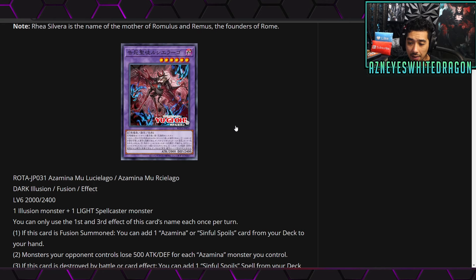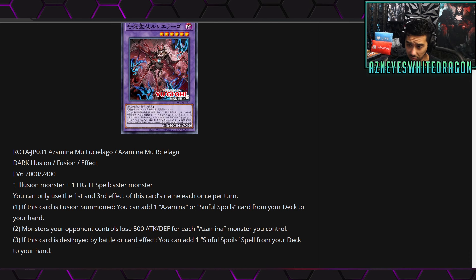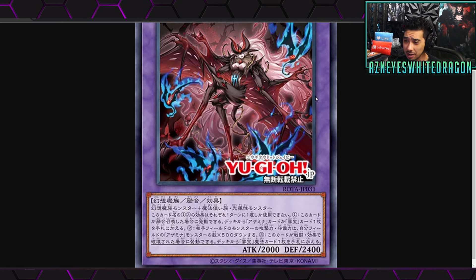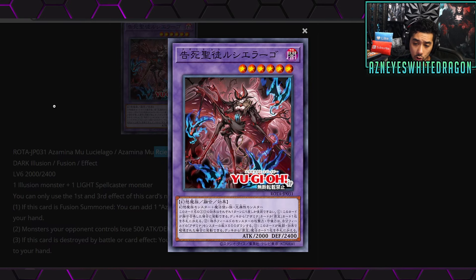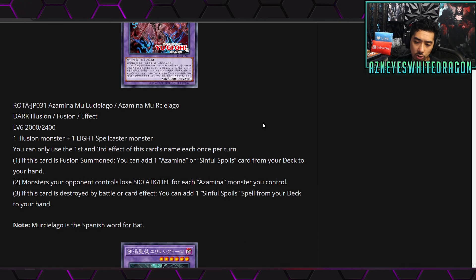Next we have Azamina Mu Rustliago — maybe a different translation. It has 2000 attack, 2400 defense, and requires an Illusion monster and one Light Spellcaster monster. You can only use the first and third effects once per turn. The first effect: if this card is fusion summoned, you can add an Azamina or Sinful Spoils card from your deck to your hand. The second effect: monsters your opponent controls lose 500 attack and defense for each Azamina monster you control. The third effect: if this card is destroyed by battle or a card effect, add a Sinful Spoils spell from your deck to your hand.